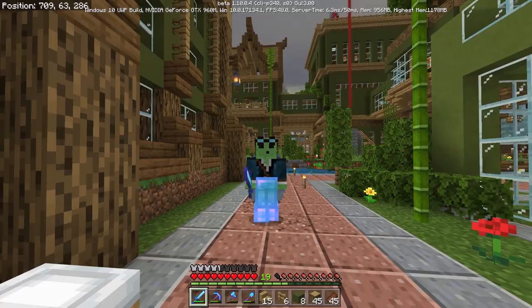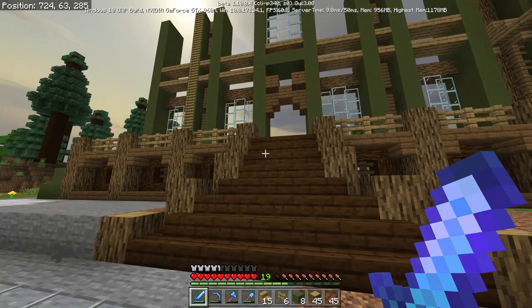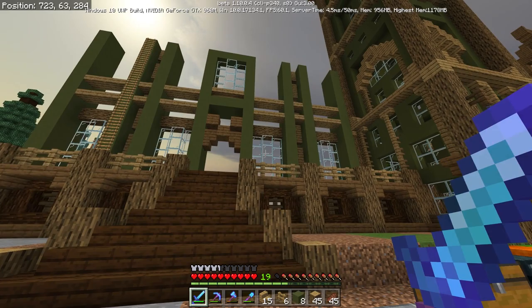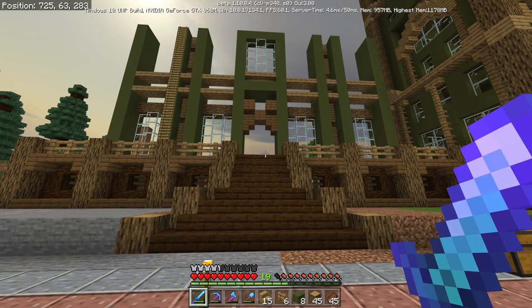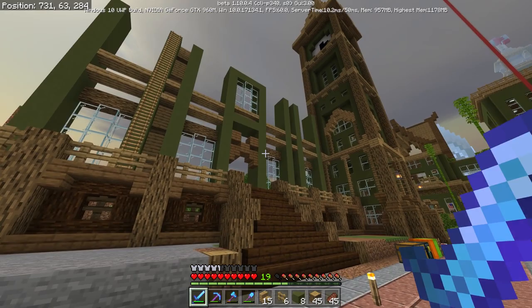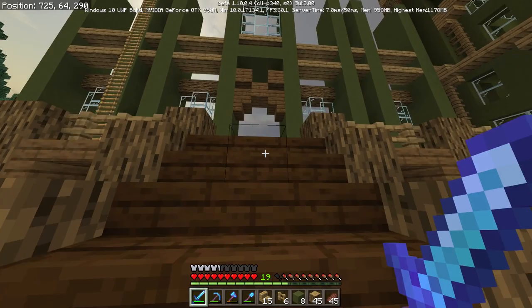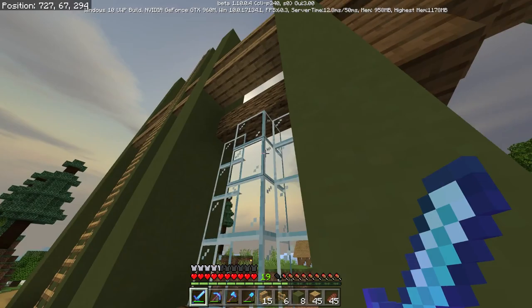Little update again - I assume you like these updates rather than me just building it completely and showing you. I'm loving it so far. I've built this in my test world so I'm doing it pretty quickly here - I've only built the face in the test world. Just a few minor changes as I'm building here because building in creative is far different from survival. As you can see I kind of implemented a creeper - it's not the exact creeper face but you can make out that it is one. This should be called Creeper Mansion. It just fits so well - this is going to be the main entrance.